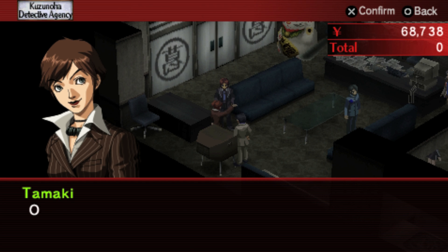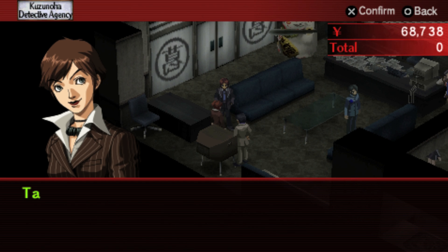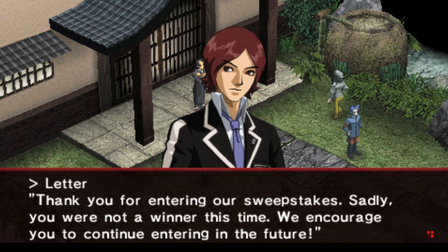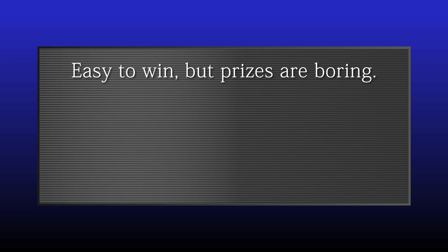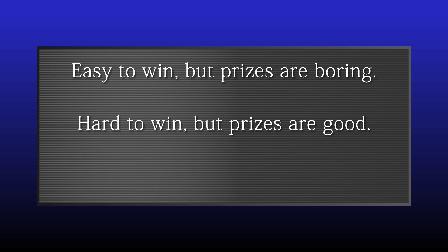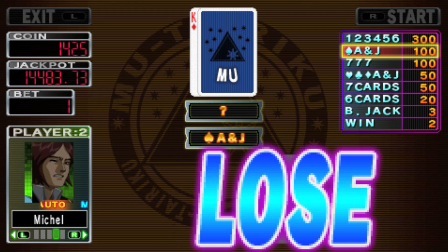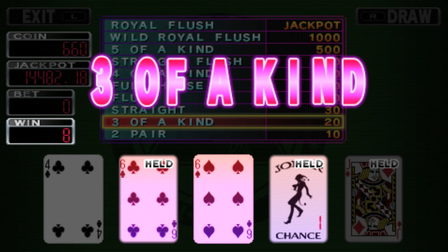This same balance can be observed in the sweepstakes and casino rumours. For the sweepstakes, you can speak with Tamaki and have her send off your magazines to enter, then collect your winnings — or lack thereof — from Steven Silverman. The stakes are higher depending on the rumour spread: easy to win with bad prizes, hard to win with normal prizes, and extremely hard to win for great prizes. For the casino, you can spread a rumour that increases the payout for either blackjack, poker or the slots.